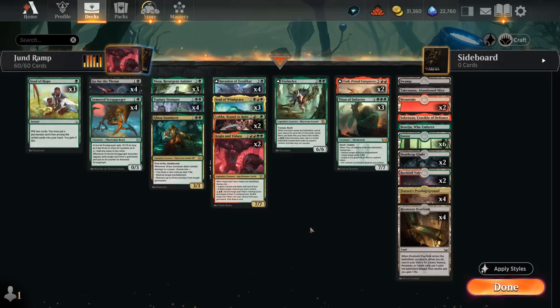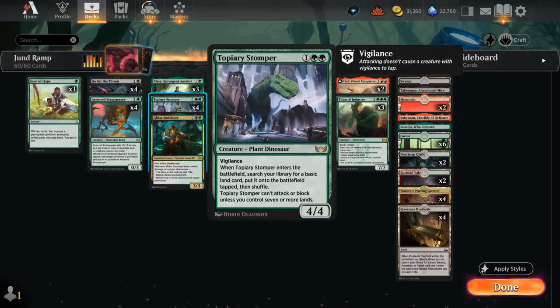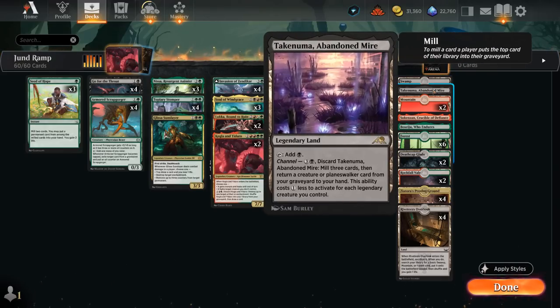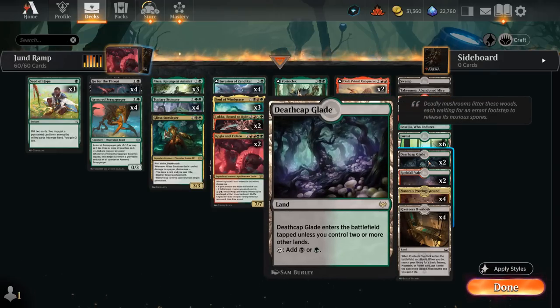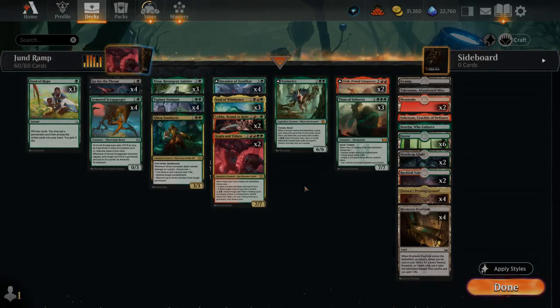Our mana base needs access to a ton of basic lands to search up with Overlook, Invasion of Zendikar, and Topiary Stomper, so we don't want to run out of basics. We've got six forests, two mountains, and a swamp. The channel lands also have great synergy with Soul of Windgrace since we can channel them and still get them back from the graveyard. Just a couple additional dual lands to round things out. So that's our deck — now let's jump into some games and see how it does.